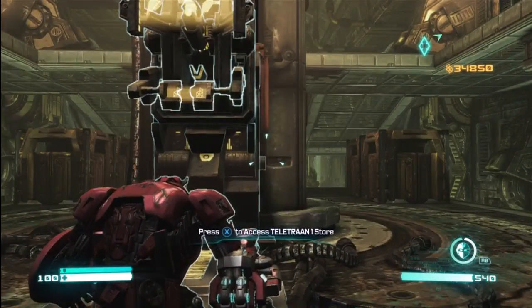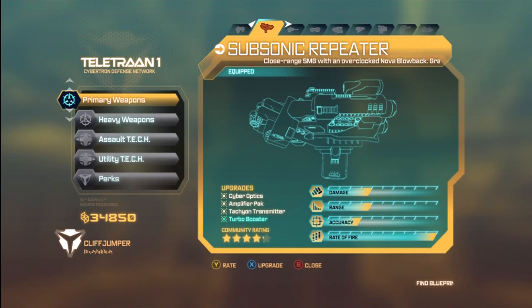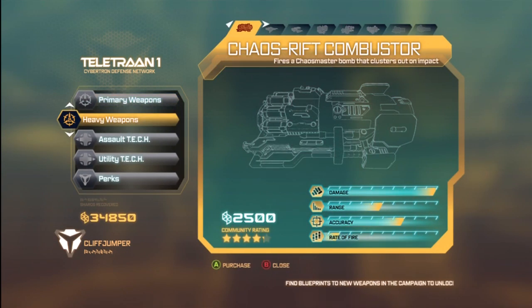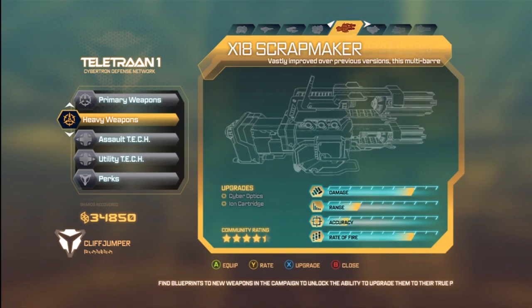Hello Autobots and Decepticons, my name is Soulmungry and today I'm bringing you a Transformers Fall of Cybertron weapon video. This weapon is unlocked by beating the campaign and it is one of Cliffjumper's Generation 1 weapons. It is called the Glass Gas Cannon.